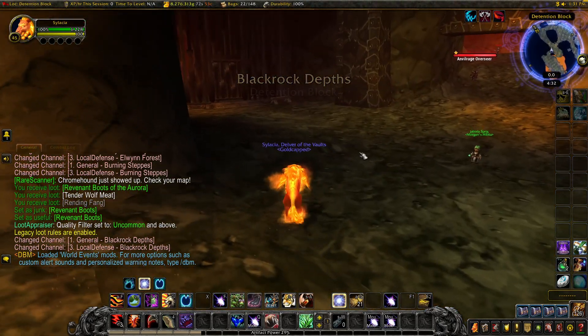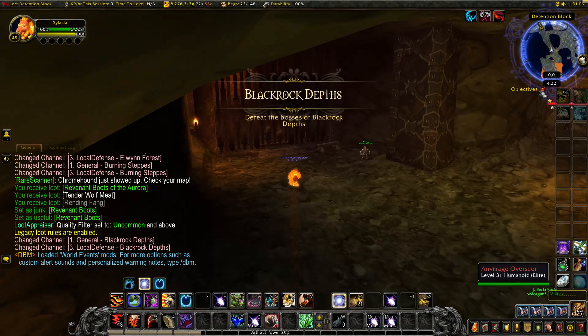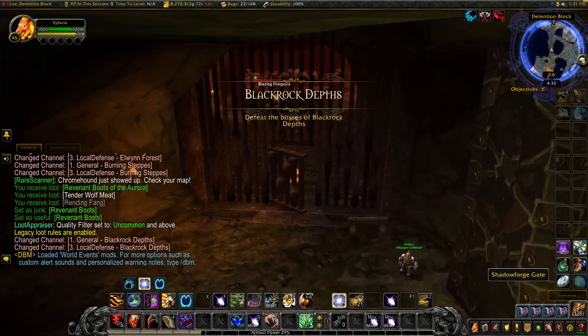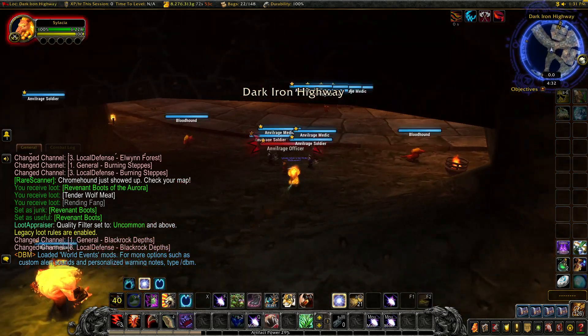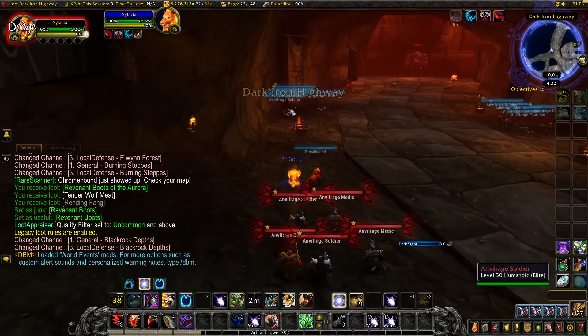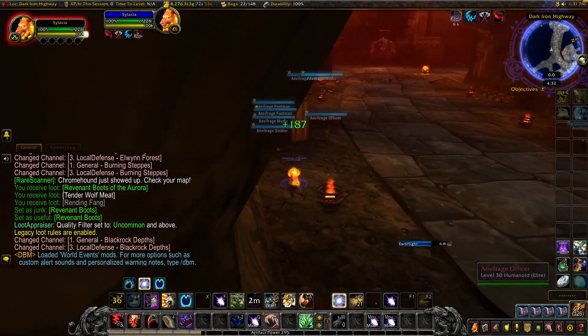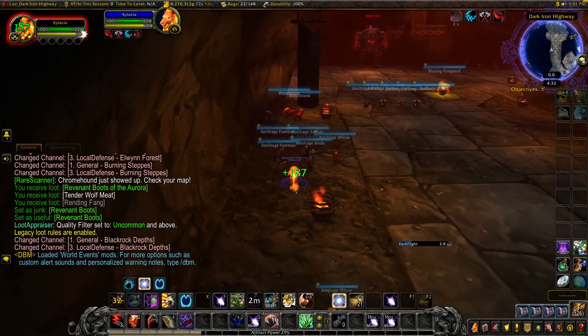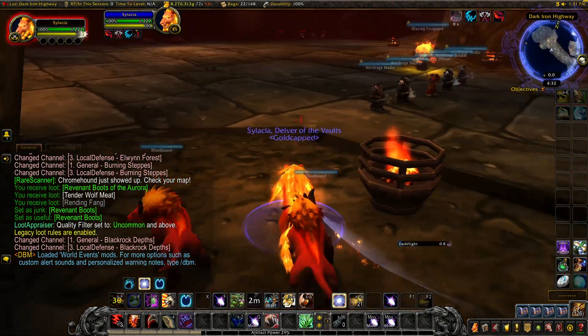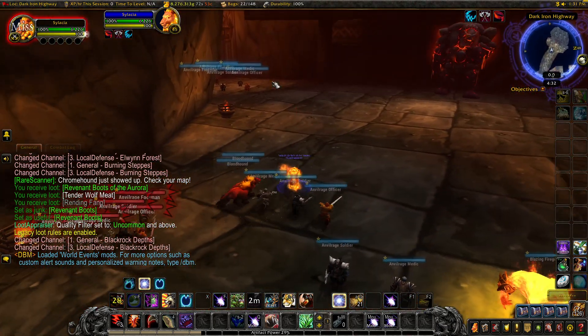So you're going to phase in, and you're going to go to the left. Go through this door, and we're just going to kill a bunch of these dwarves. This is how I do it — I just run all the way around, making sure to pull each of these packs.